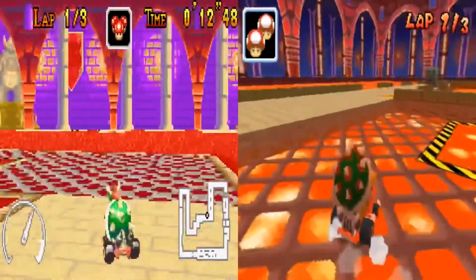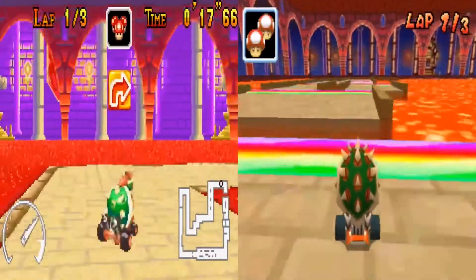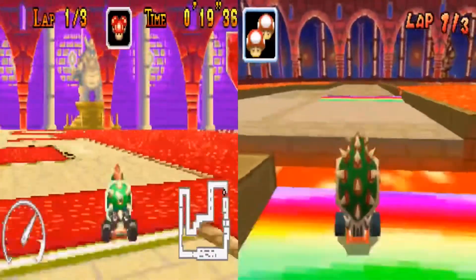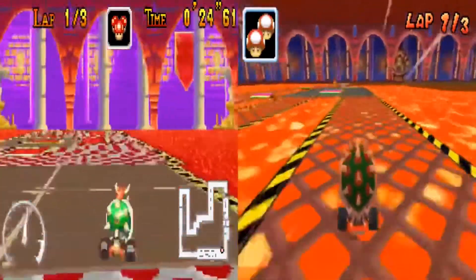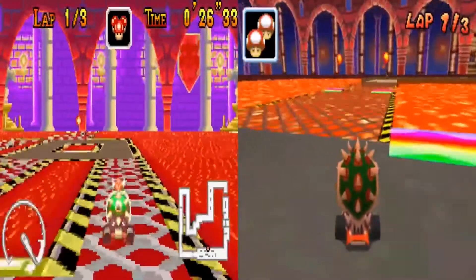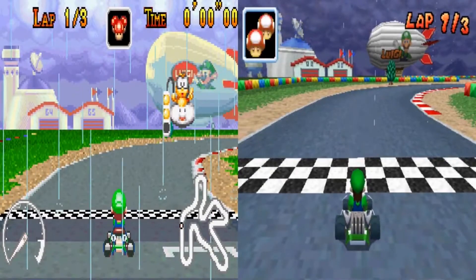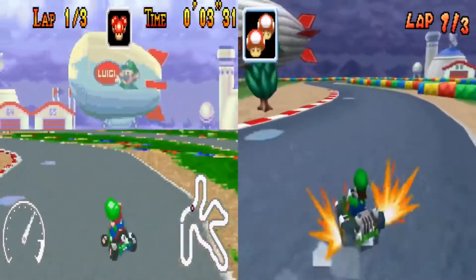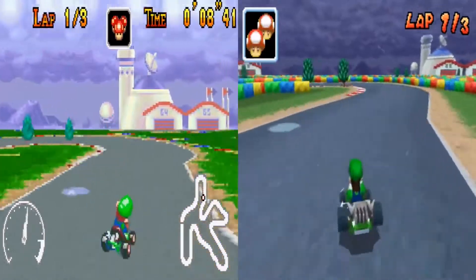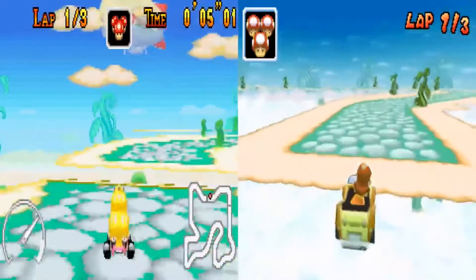On to GBA territory. Starting with Peach Circuit — it's basically the same as the original but 3D-ified with better shades of colors and it's a little bit darker, which actually makes more sense visually. Next is Bowser Castle 2. This one actually looks kind of different but is still very similar. There are now a lot of speed boosts that the original had none of, and the graphics are of course better. Like Peach Circuit, it's a little bit darker, and the speed boosts really improve the flow.